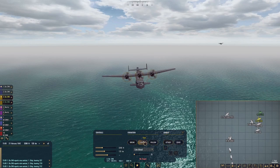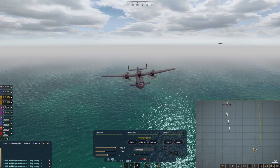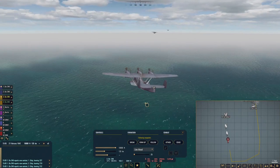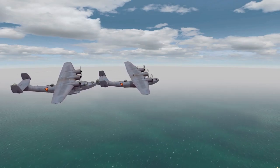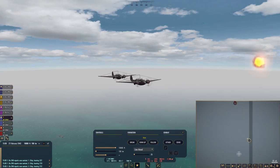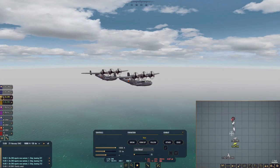Want the two of you to form up and come back — you can target number three as well. Okay, so that is it. Everybody's going to get into position and we're going to launch our attack. Very, very friendly planes. All right, our first group is moving in — we're going to drop a little ahead of it. Our Hurricanes are pretty close.